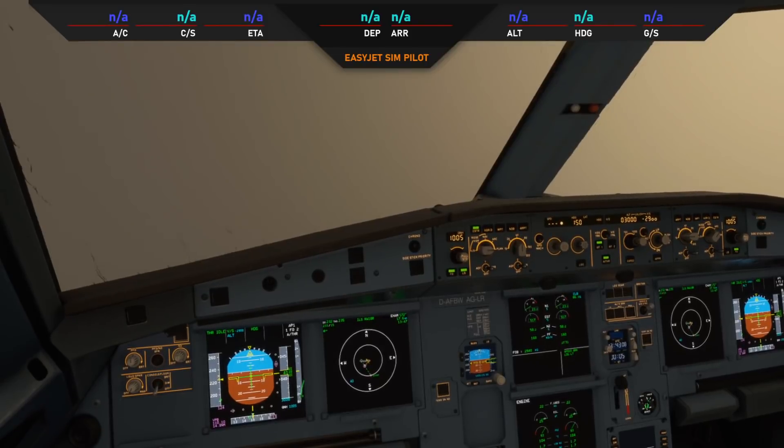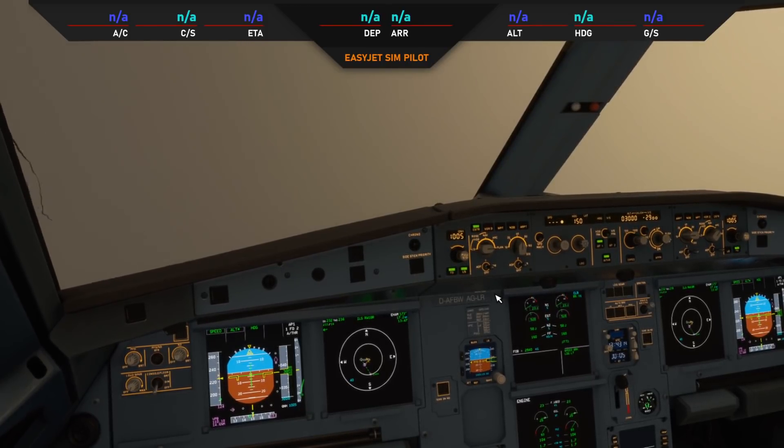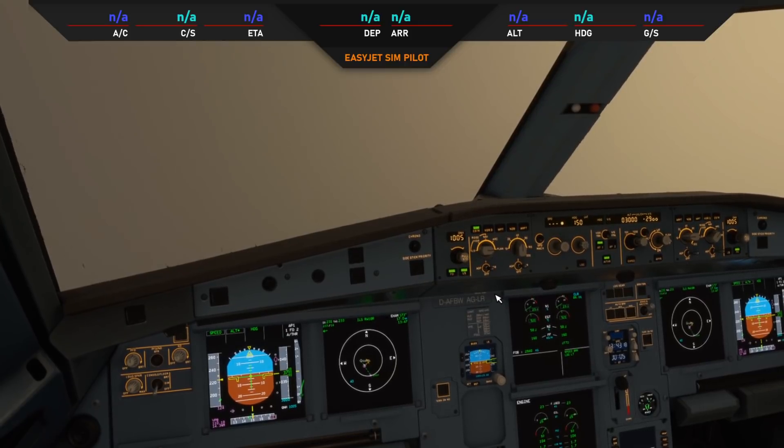Hey guys, welcome to this quick video just letting you know that FlyByWire have released a new stable build of the A320NX mod. The stable build is now version 0.5.1.